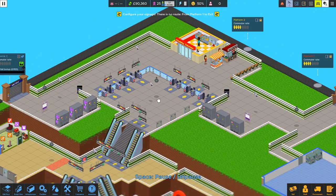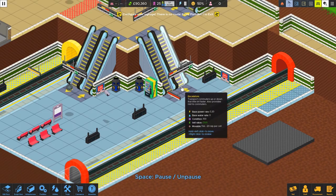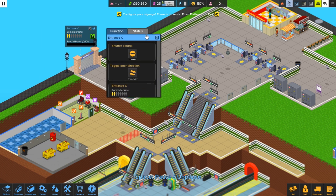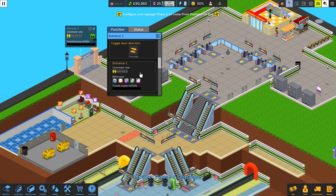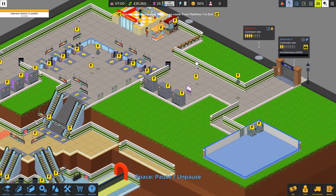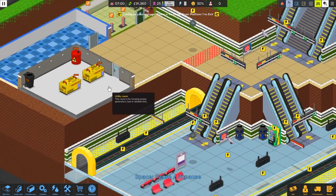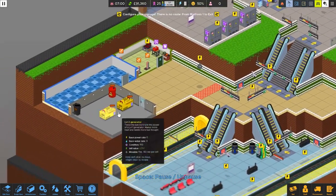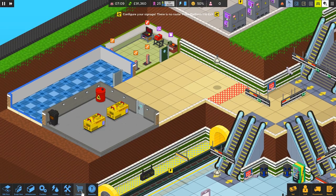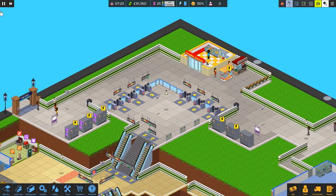Let's work on our signage now. It says confirm signage, no route from platform one to exit, which shouldn't be true because there are arrows pointing up and out to all exits. Let me click on these — it should tell us if anything is wrong. You can also make a turnstile entrance and exit only. Looks like everything here is good — that was a false indicator. But now our station is finally open! Let's open both sides. Let's go ahead and start hiring some staff so we can get our generators powered up. Everything's offline now because they need power. The game will not let you hire staff until the station is open.